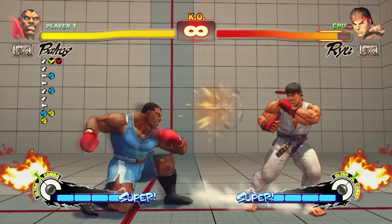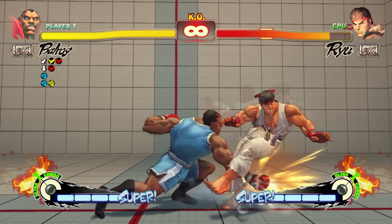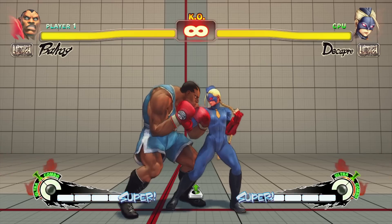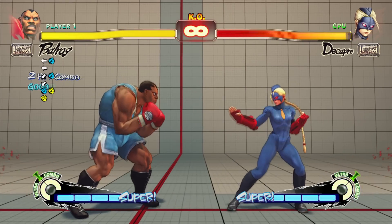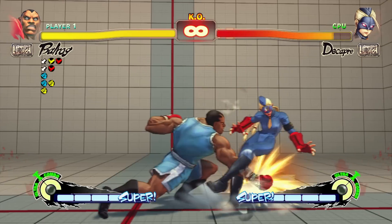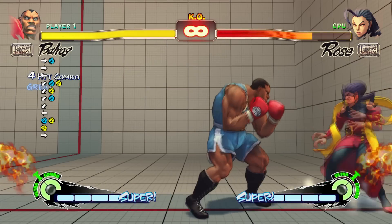Close standing medium punch into crouching jab is a two-frame link, while into standing jab is a one-frame link. However, in some instances you may be too far away to combo from crouching jab to standing jab, or from crouching jab to crouching medium punch after landing the frame trap. In these instances, it would be preferred to go straight into standing jab into a knockdown, with the exception being in the corner when trying to combo into a dash punch.